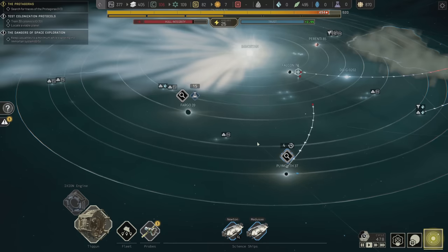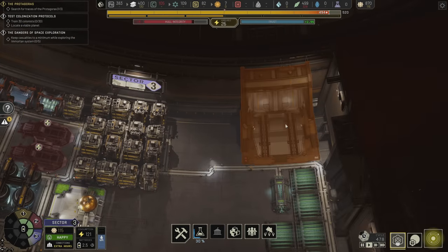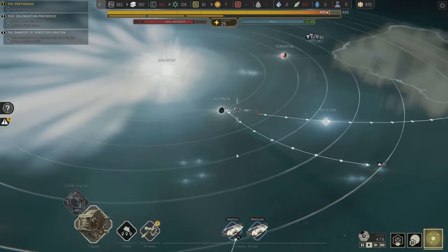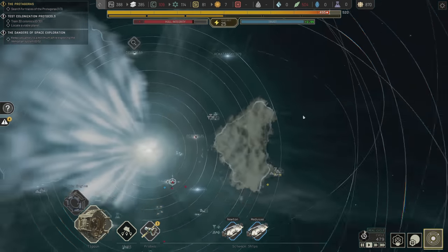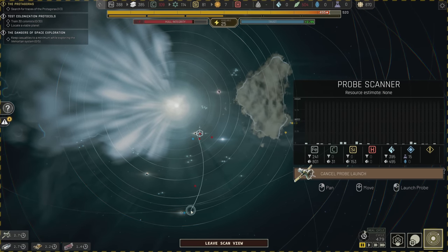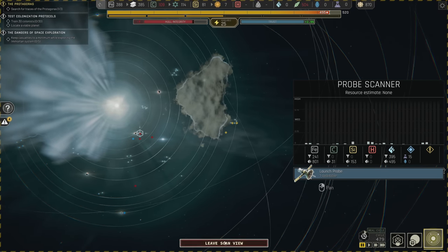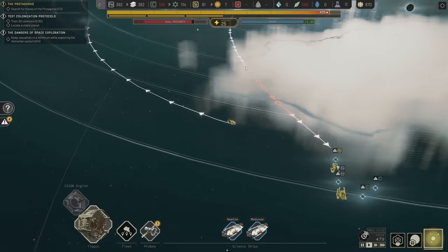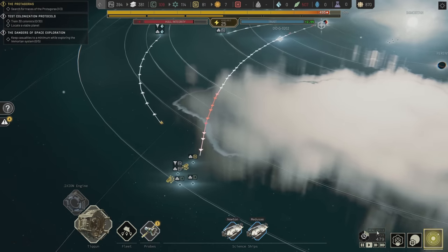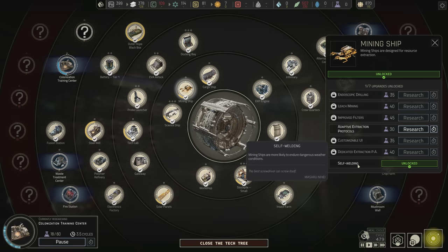Why is there creepy music? Are we going to be in trouble here pretty soon? Medusa is back at the Tycoon — I'm going to send you to Fargo now. I hope nothing goes wrong with my crew. Oh, wait — this looks dangerous. Did we get the research though? We did! These ships have self-welding now, more likely to endure dangerous weather. Same thing with the cargo ships. Maybe that's okay now.